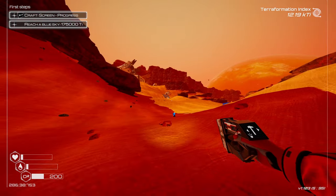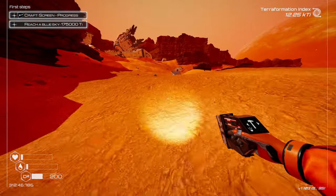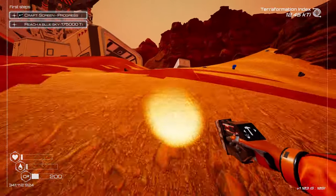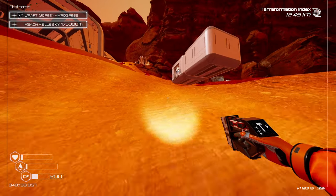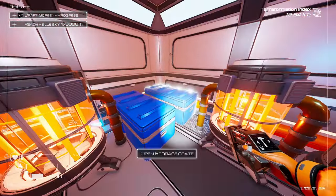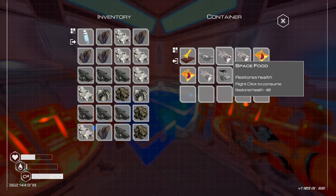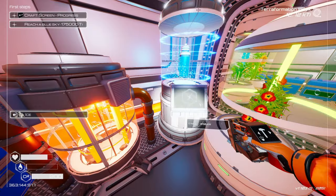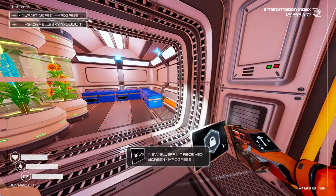Running out of water — probably gonna have to make some water bottles. What is that? A new blue chest — come back and get that in a minute. It's always awkward when you're running up a hill at 300 miles an hour and you get stuck on a pixel of dirt. Is there food in here? Space food, perfect. No water — let's go craft some.